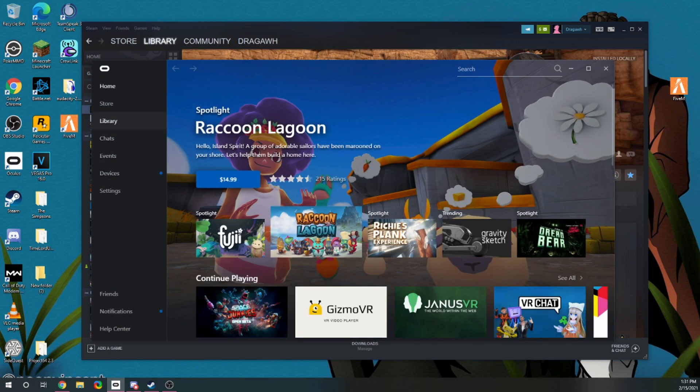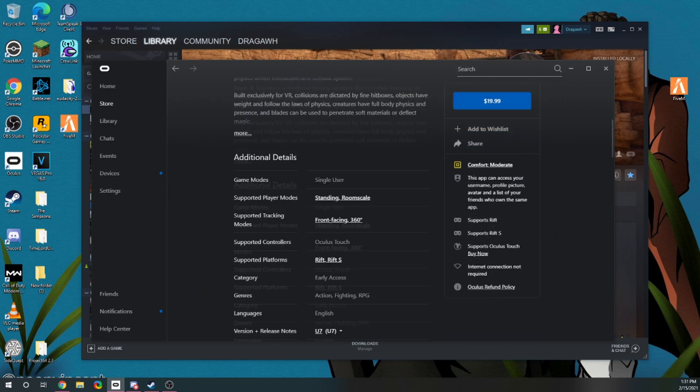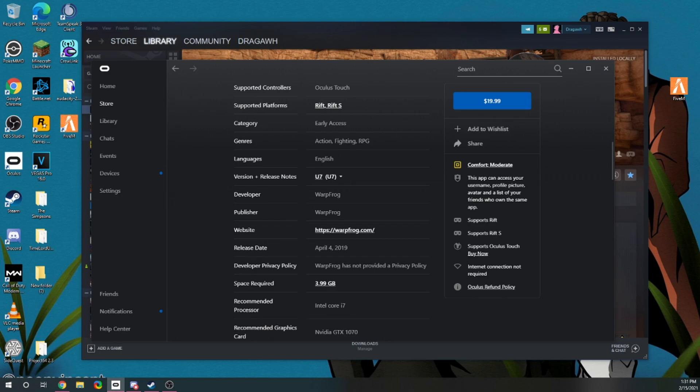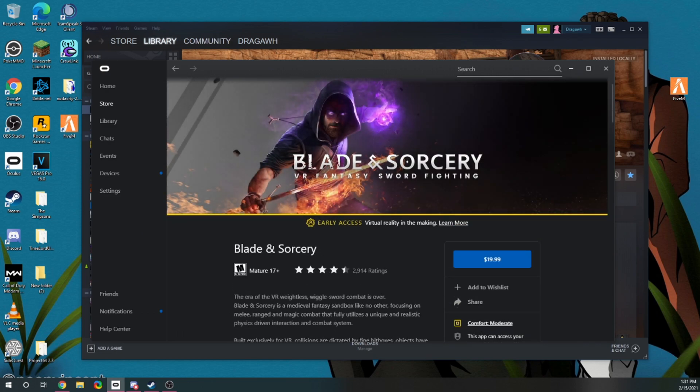For Oculus, go to the store, then Blade & Sorcery, scroll down, and under the drop arrow under Release, you'll see Update 8 and Update 7. Just click Update 7 and install it. And that's it — that's step one, you're done.